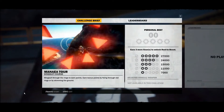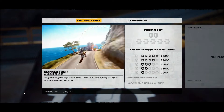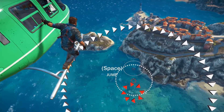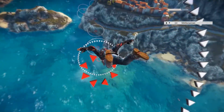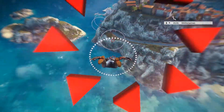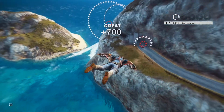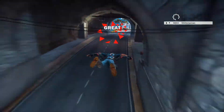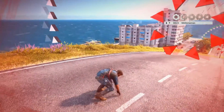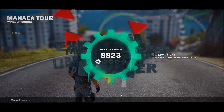Wingsuit course — this can't hurt at all. Oh dear lord. Wingsuit through the rings to earn points — earn bonus points by flying through red rings and skimming the ground. Space to jump, then activate wingsuit. The red rings are in the middle of the white rings. Oh dear god — where am I going? I'm going to the right. That is not easy — I got zero points. Can I try again?